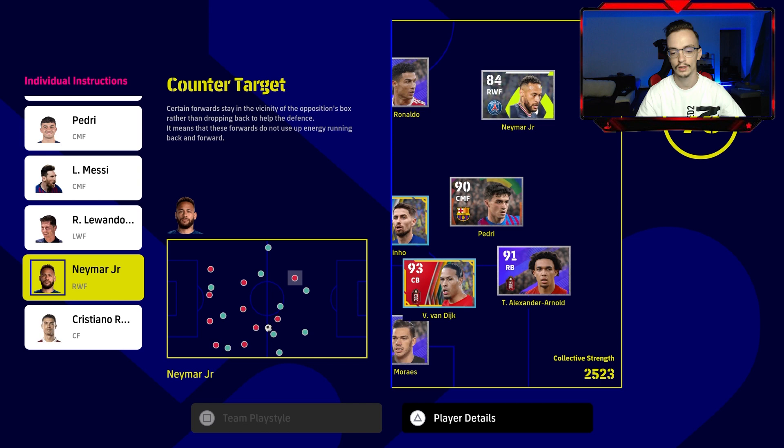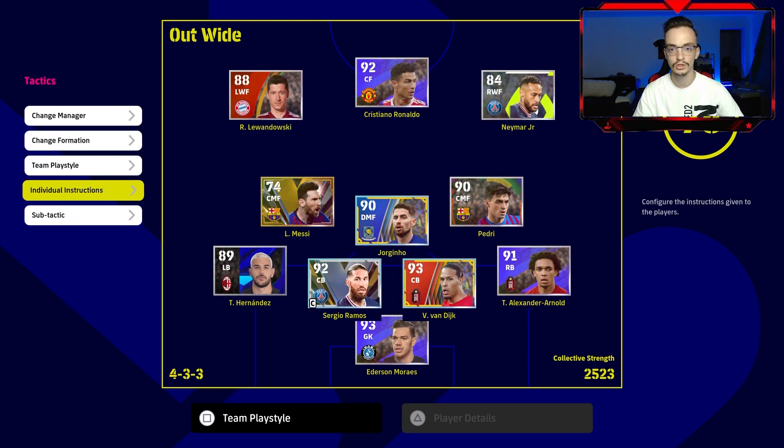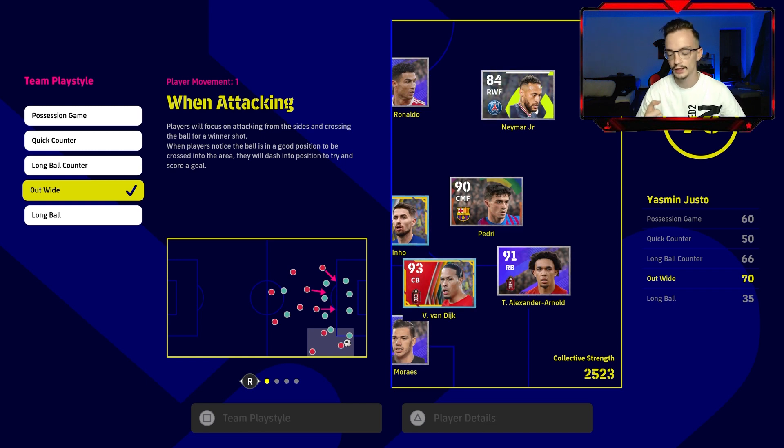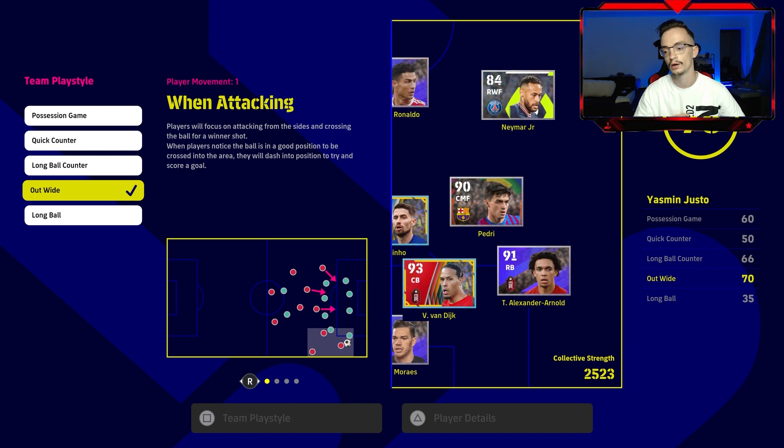For Defense Number 2, select the fastest left winger forward or fastest right winger forward. For me, that's Neymar as the right winger forward — he'll wait for a ball, go for a counter attack, and cross it. Everything is connected from the team play style to the individual instructions: Out Wide means the right winger forward, now set as counter target, waits and crosses, while Ronaldo as uncalling and counter target waits to score with a header or tap-in. On top of that, two more bonus players get into the box, giving us three players total trying to score.